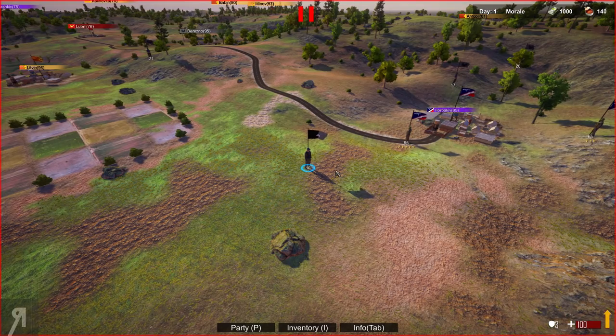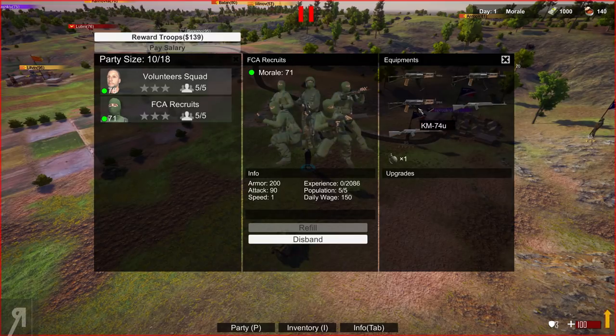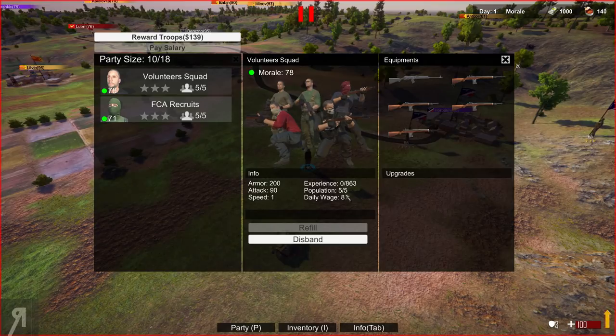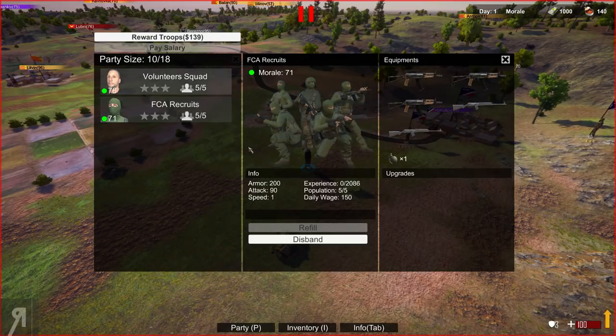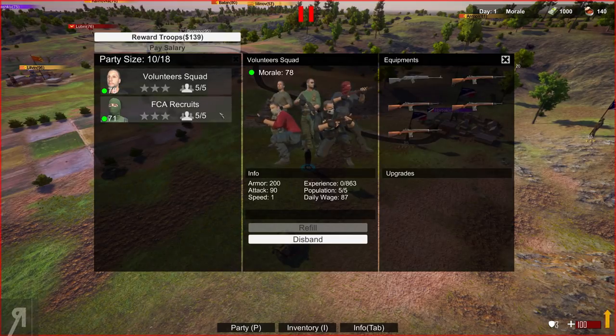This is very reminiscent of Mount and Blade — anyone who's played it will recognize the start. Here's our party: we have a party size of 18 with a thousand in money. You can inspect the weapons each unit is using, their attack strength, armor, and daily wages. The volunteer squad has a lower daily wage than the FCA recruits — mostly due to the weapon difference.